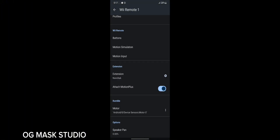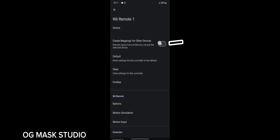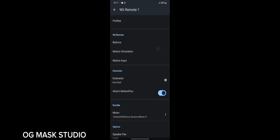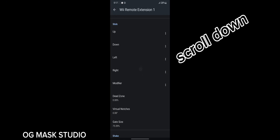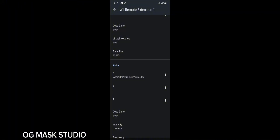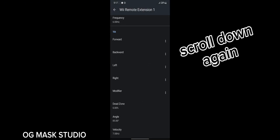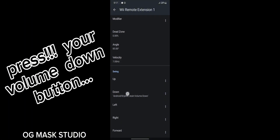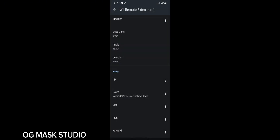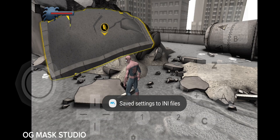First, scroll all the way up — there's a setting to create a map for other devices, make sure it's checked. Then scroll down to the settings icon and tap it. Look at it carefully — scroll down to the shake option, tap on it, and make sure it's set to volume up. Then scroll down to the swing option and make sure it's set to volume down.